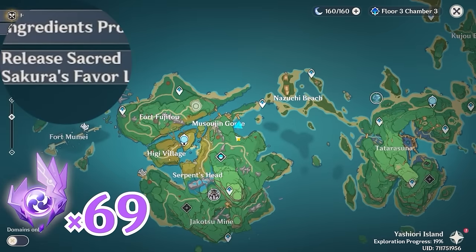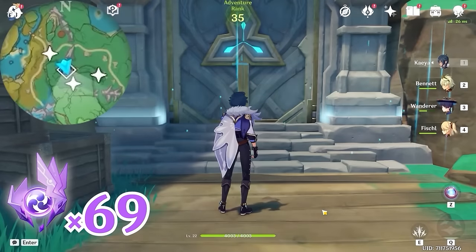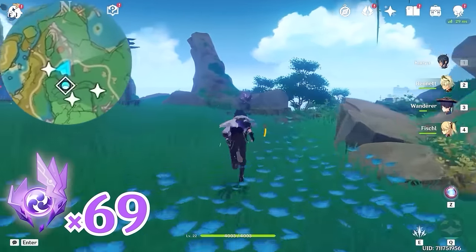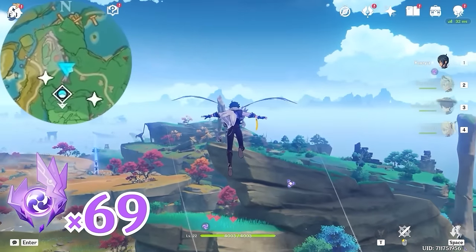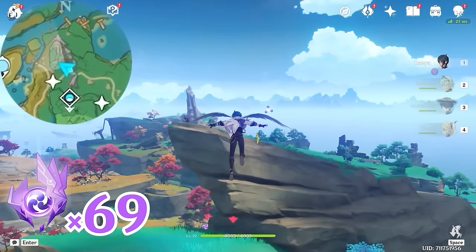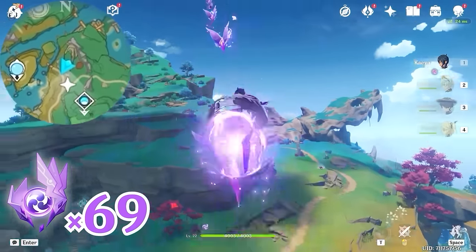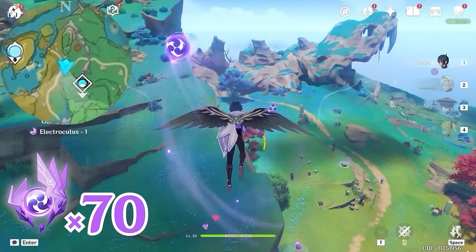After that, let's teleport to this domain, and let's head towards north, upward on the minimap. Let's grab an Electrogranum and teleport up. Glide towards northwest, upper left on the minimap. Let's grab another Electrogranum and teleport up to get this Electroculus.